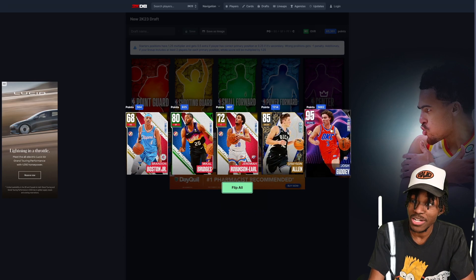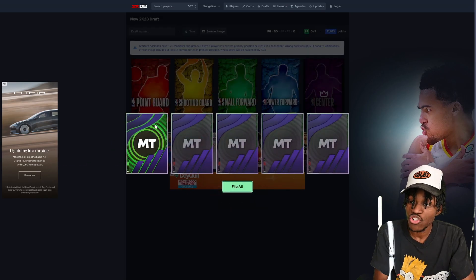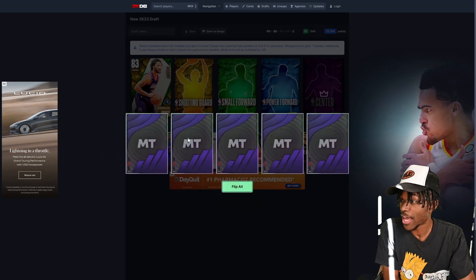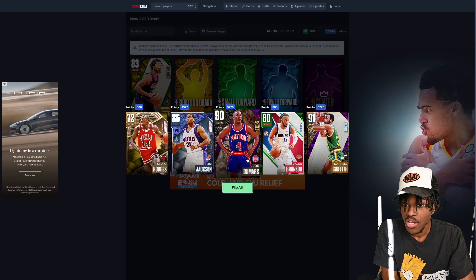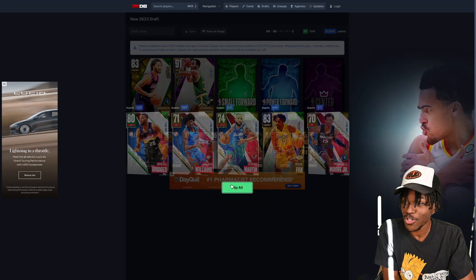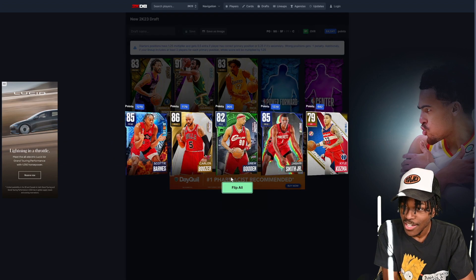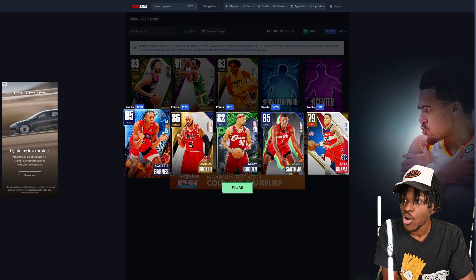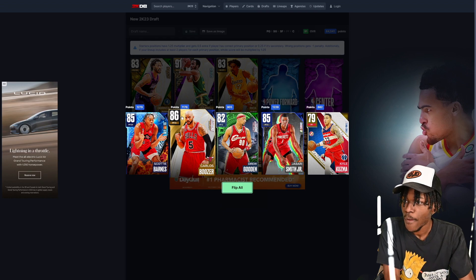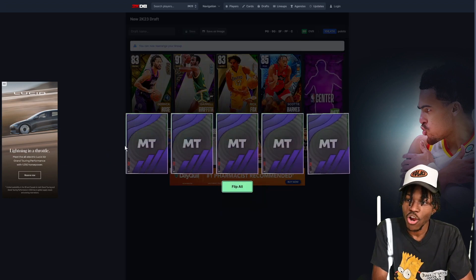We got Josh Giddey — he might be a free agent but he is Josh Giddey. In just our bench we got four 90-plus overall players. I assumed our starters were gonna be really good — they aren't. We'll take Derek Rose, I guess. Our bench players are better than our starters. I'll take Daryl Griffith here. They catfished us — I thought for sure the starter packs would be way better. 83 overall Rick Fox at small forward? Are they serious? Then we got Scottie Barnes and Jabari Smith Jr., both lower overall than Carlos Boozer — probably due to promo packs versus season rewards.